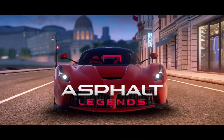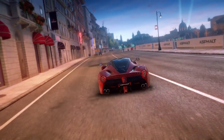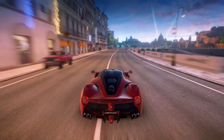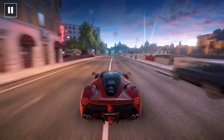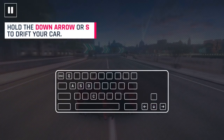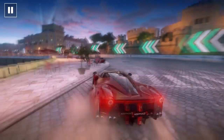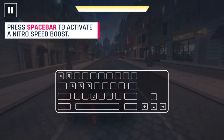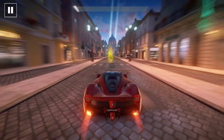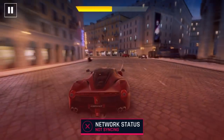What are the controls? I don't know. Are we on touch drive? Car acceleration and turning are automatic, so we're on touch drive right now. Hold the down arrow or S to drift your car. So we just hold it, and because it's on touch drive it automatically turns. Spacebar activates a nitro boost. This is crazy — I cannot tell you how amazing this is. I'm going to turn touch drive off as soon as I can.